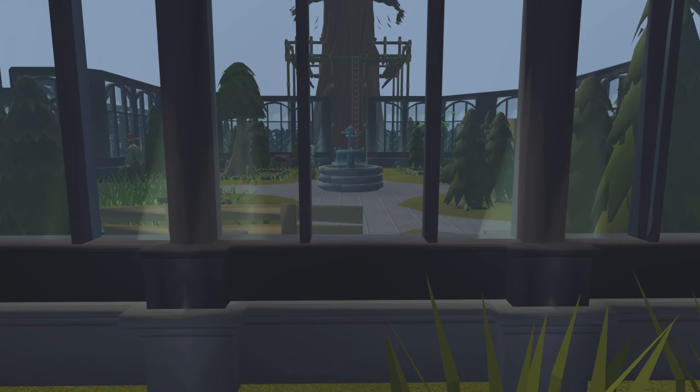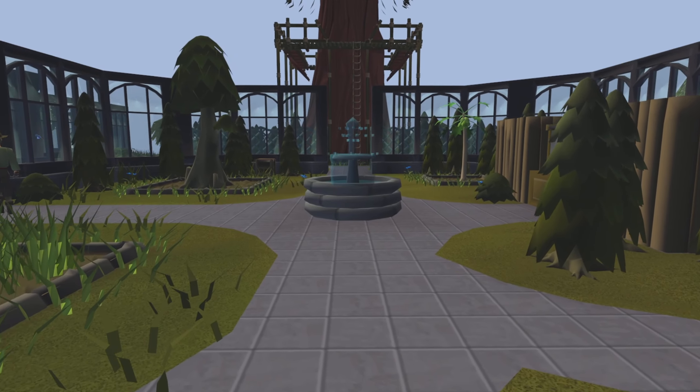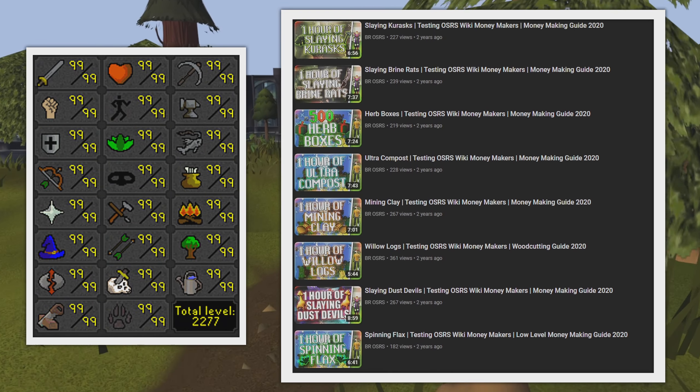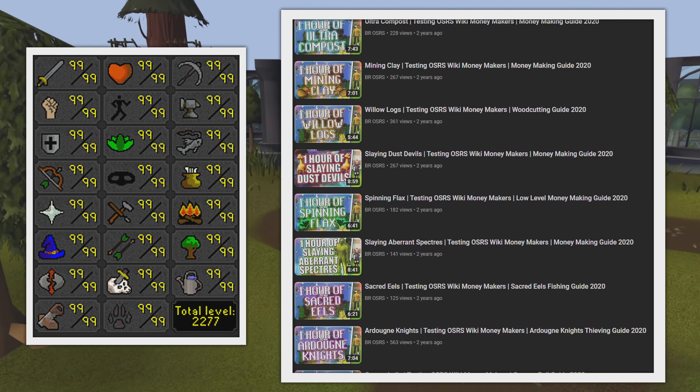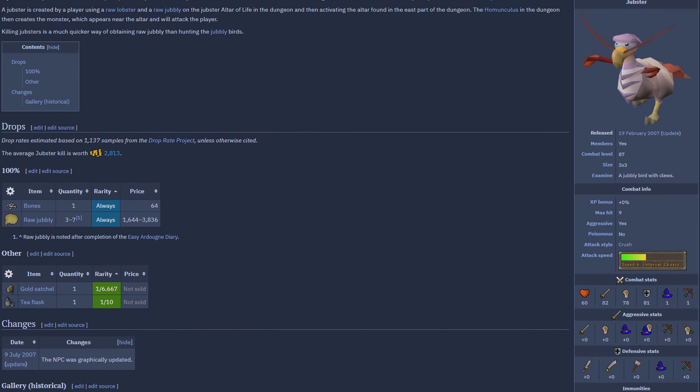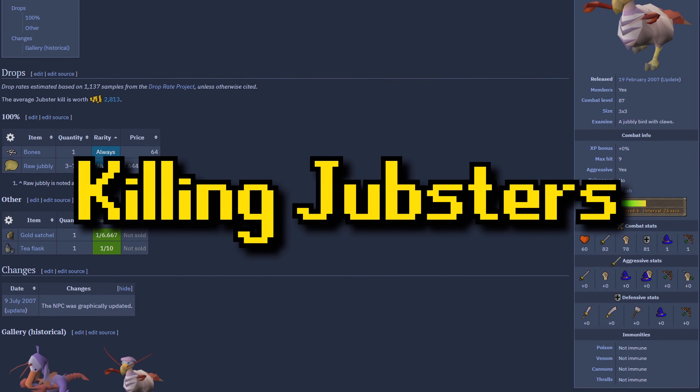Welcome back to the series where I test the Old School RuneScape wiki's money making methods. If you like these videos, feel free to check out the playlist in the description box down below. Welcome to season 8 of testing the wiki's money making methods, and today's money maker is going to be killing jubsters.